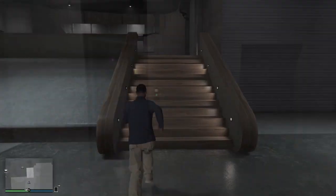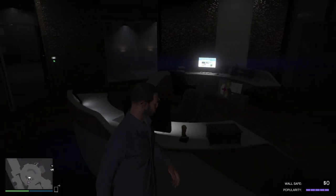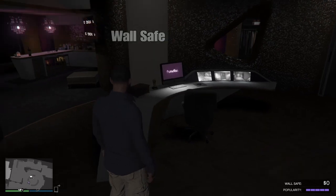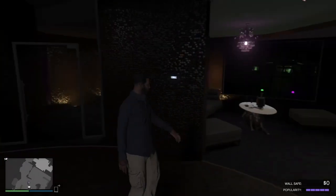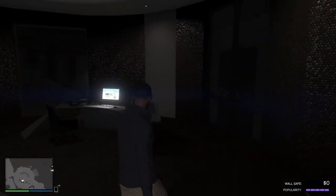Up on the main floor in your office you can access your wall safe and change your gun loadout, and there's an elevator. As you can see on the map on the lower left, you can see the gun loadout — the wall safe is empty so it won't show the dollar sign, but you'll see that when you go in there. And of course you've got your dance floor so you can go boogie.